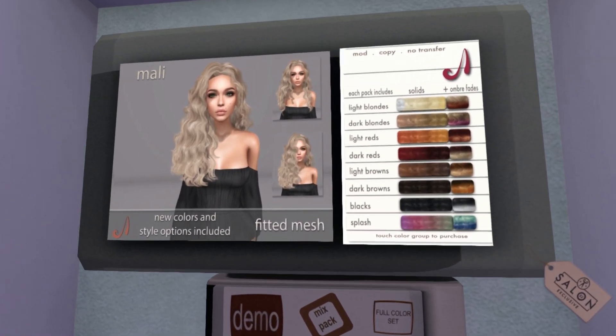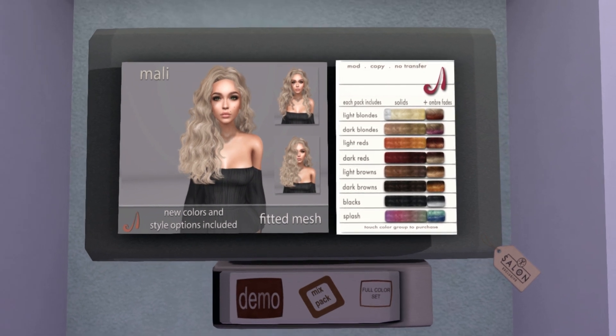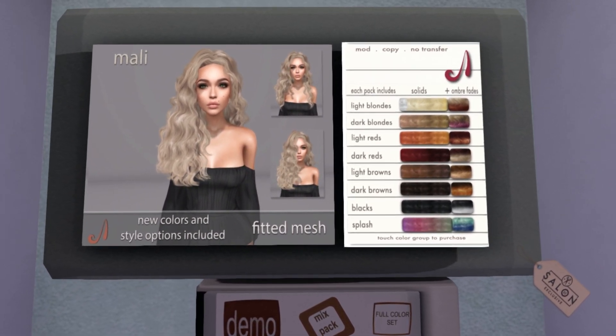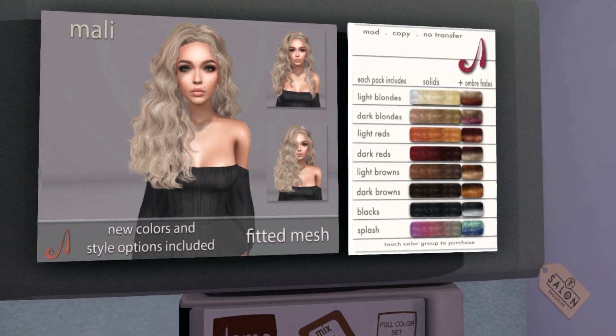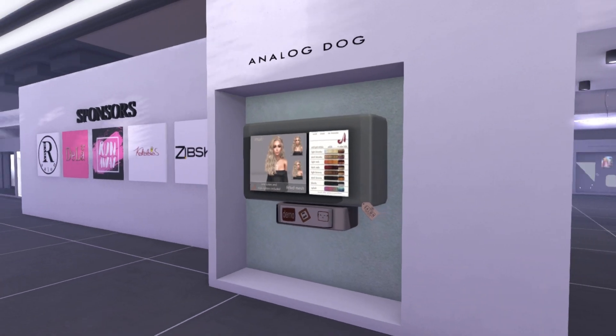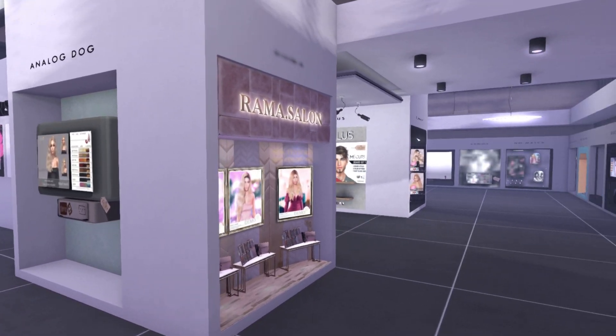This is called Mally. How pretty is this? This is cute — I don't have too much from Analog Dog. It looks like it's fitted mesh. I wonder if they still do flexi curls or anything, though. I'll have to try out a demo. I think they might have sent out a blogger pack — I'll have to check.